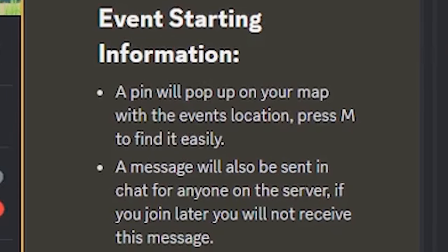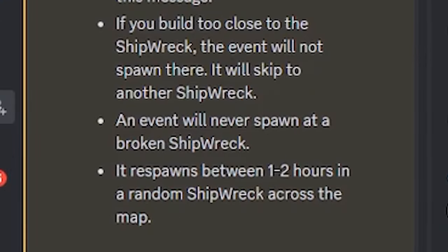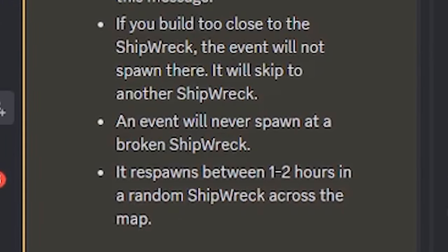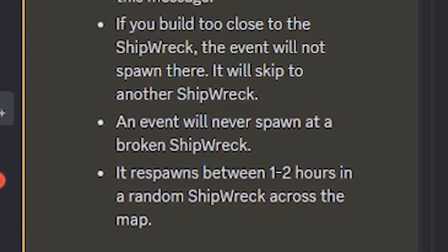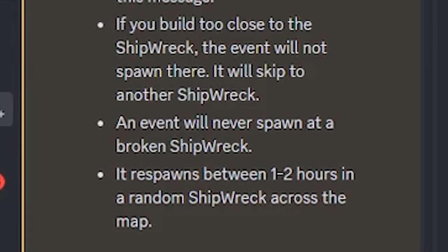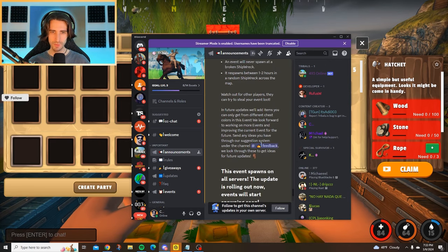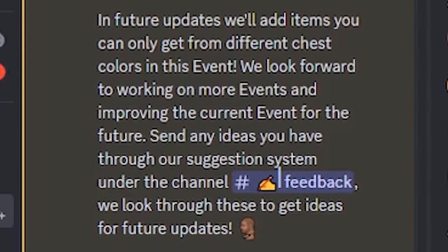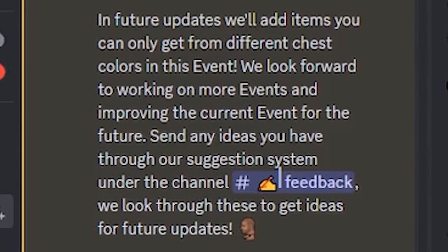If you join later you will not receive the event message. If you build too close to the shipwreck the event will not spawn there — it will skip to another shipwreck. An event will never spawn at a broken shipwreck. It respawns between one and two hours at a random shipwreck across the map. Watch out for other players — they can try to steal your event loot.